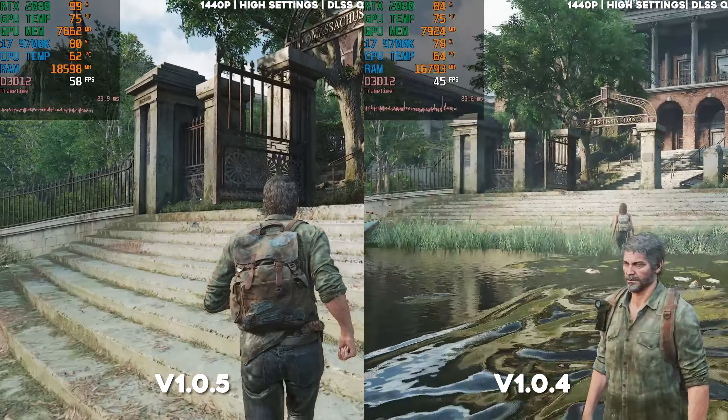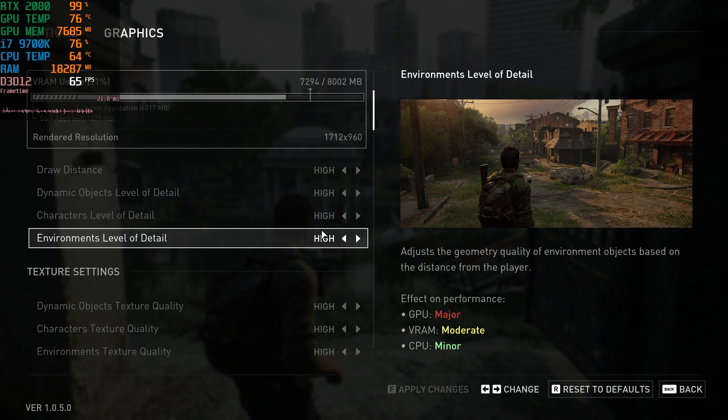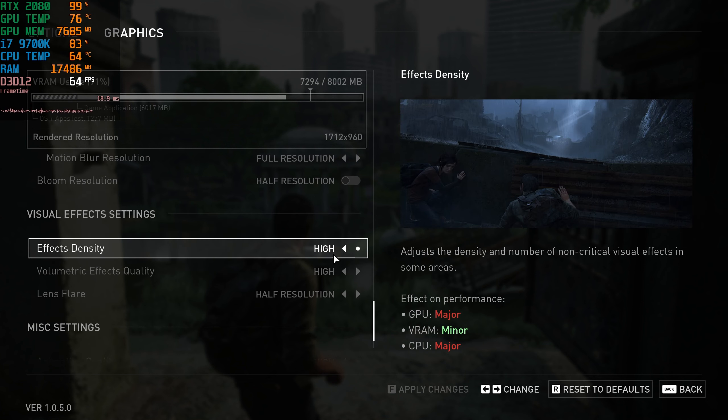Improved level loading to help reduce the amount of pause weight and loading screens — I didn't have any issues with that, so I hope it's fixed for you guys as well. The next one is a new effects density setting which adjusts the density and number of non-critical visual effects. There's a new option for that, and I'm playing on high with DLSS quality — the same settings I used to benchmark the previous patches — so it'll be easy to compare.